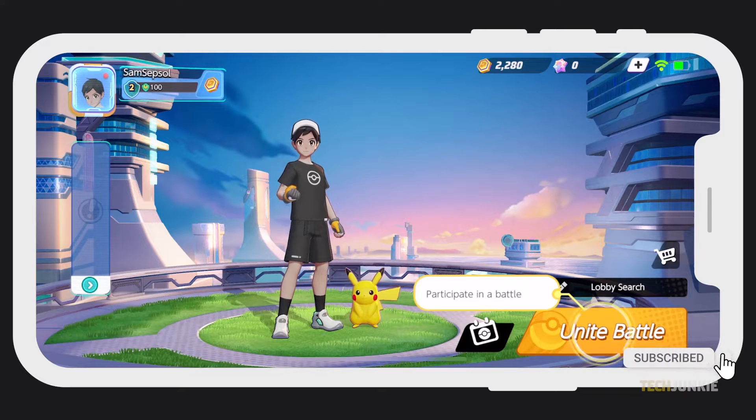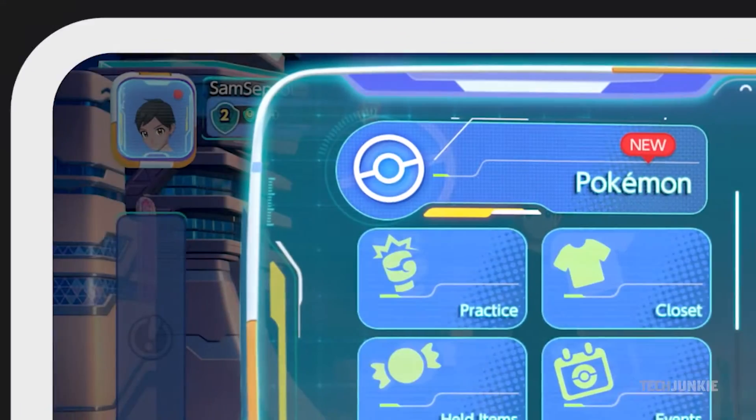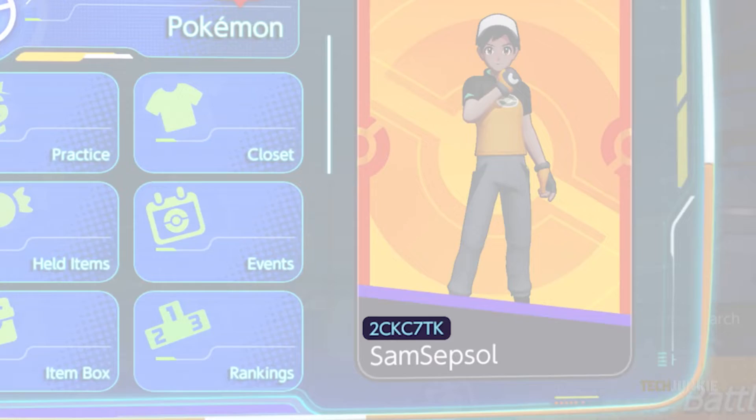First, you and your friends need to find and exchange your personal trainer codes. To find yours, open your app and tap on your trainer's profile picture at the top left. You'll see your trainer code right above your username.